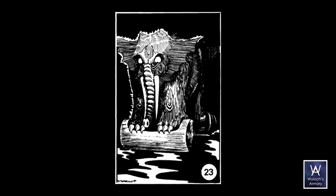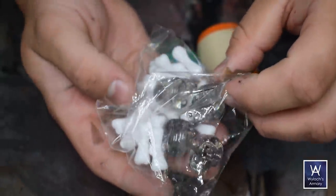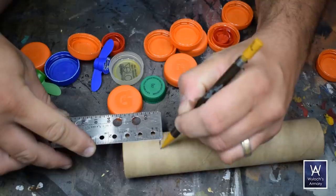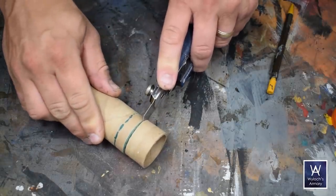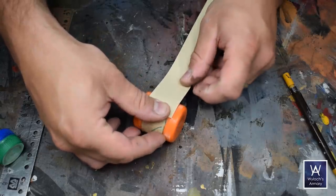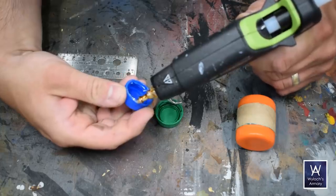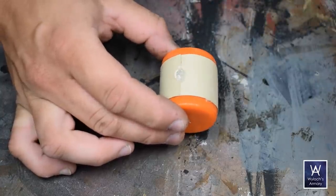Skulls are badass — skulls always work. So look at this: this is table scatter for like a Halloween party, I got this at Michael's. It's got some skulls and some bones in it. I've got these two Gatorade caps and a cardboard tube, which I cut to length and hot glued the caps onto, and a strip of cardstock around the outside to sort of smooth things out and give it a little more depth. For the back wheel, I just imagine it as like a stabilizer — two standard bottle caps hot glued together and then hot glued to the big roller.